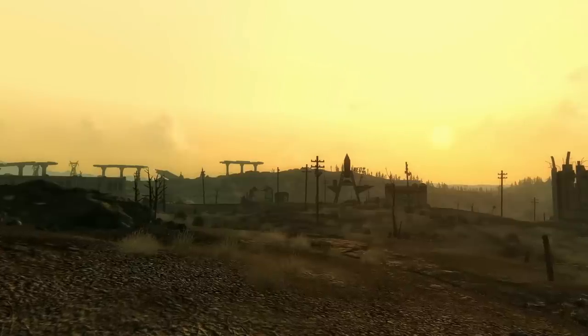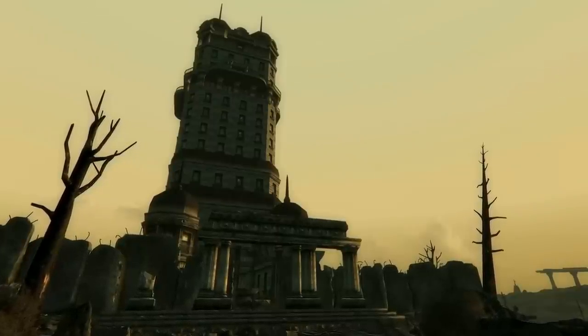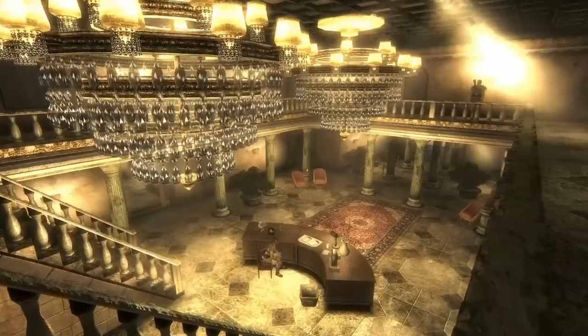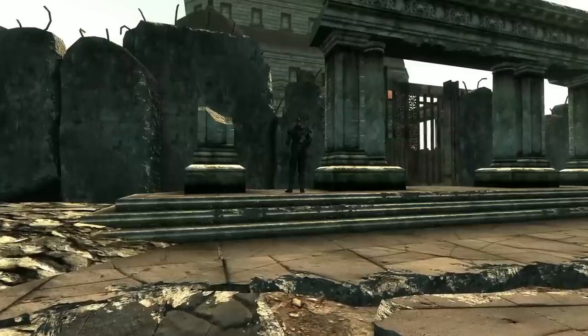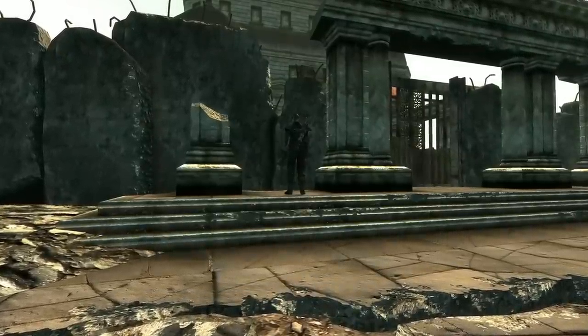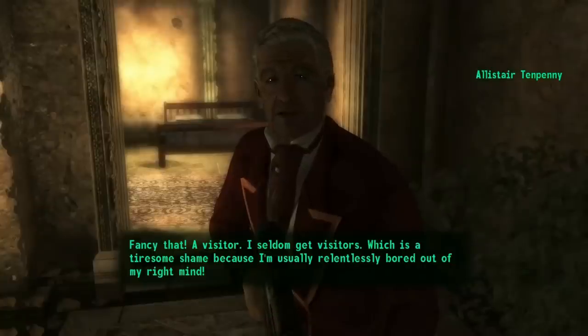Big thanks to Dr. Doktor from the Discord server for suggesting this one. In Fallout 3, we find the marvelous Tenpenny Tower, named after Alastair Tenpenny. He found the building in the wasteland and hired enough people to turn it into a community. One person not allowed in Tenpenny Tower is Roy Phillips, a ghoul. He wants entry into the elite settlement, but is repeatedly denied. Tenpenny's guards wish the ghoul and his friends dealt with, but we can talk to Roy to get his side of the story.